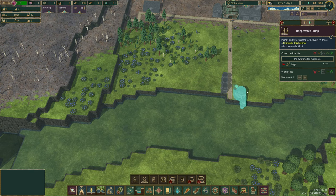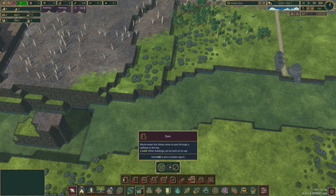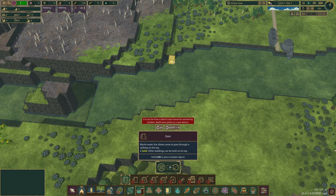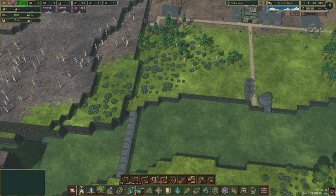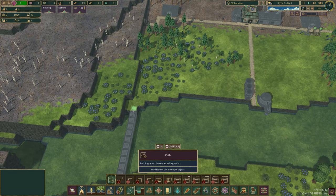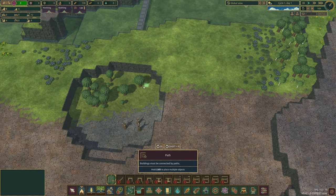We'll make sure we get water pumping as priority. Is it landscaping? Dam - that's it. Do we want a dam or block it first? I think because it's only one layer here, we want to do something like this. If I'm overdoing it early on, let me know. We'll do this path across to the other side.